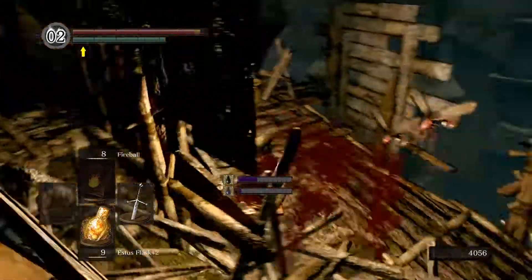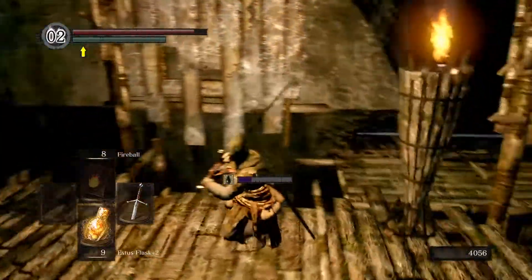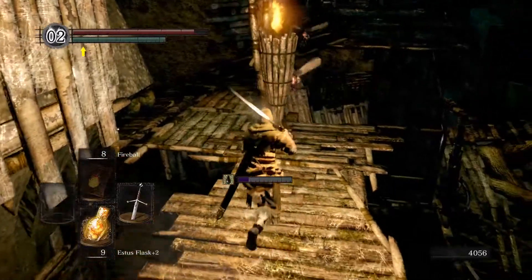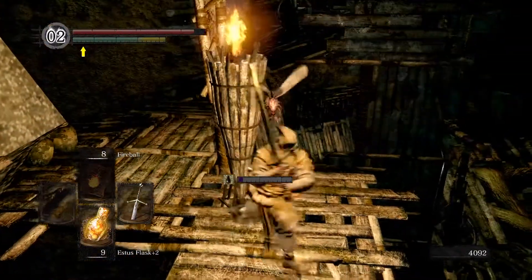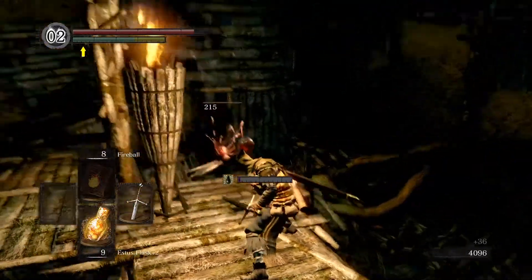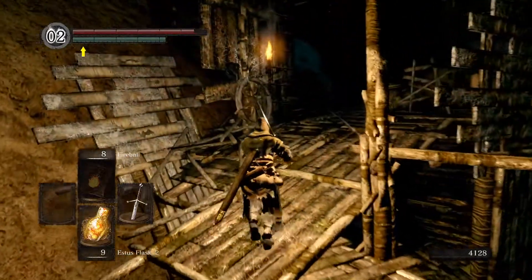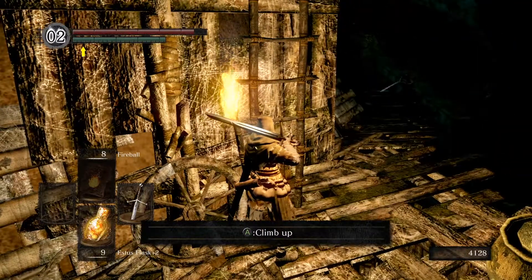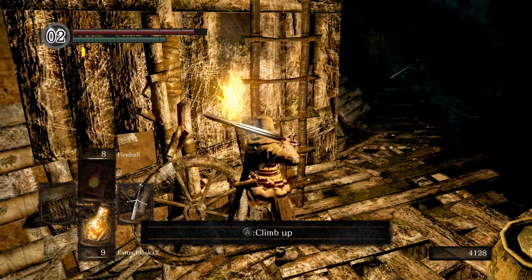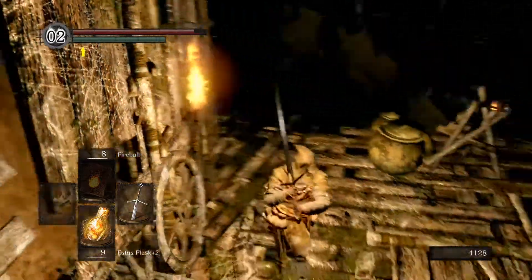So that dart that just hit me is a toxic dart — and now there's a separate bar. Toxic and poison are two separate status ailments. These mosquitoes suck. They are one of the scourges of Blighttown and they will respawn endlessly and fly through walls. Be careful — this path over here is dangerous because these guys have blow darts that inflict toxin, and you don't want to get toxic.